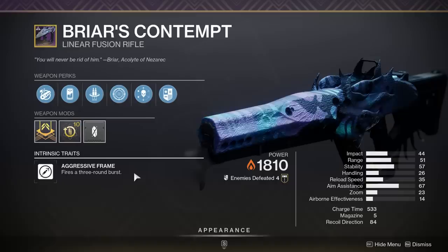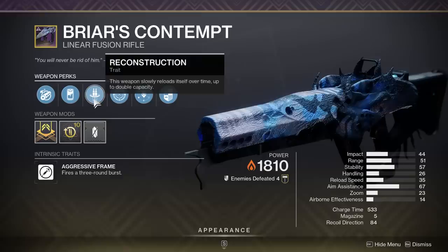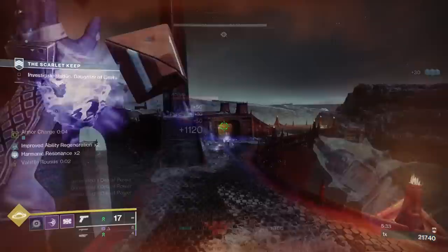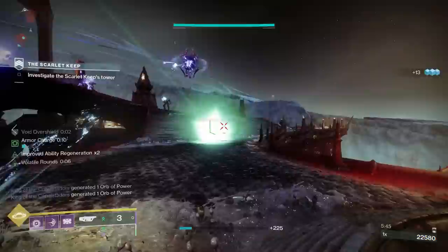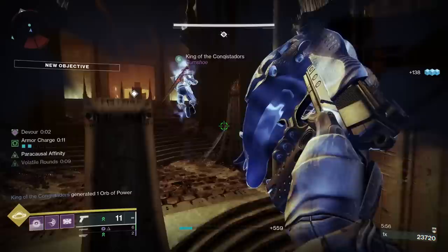Another absolutely crazy weapon with Reconstruction is the raid linear fusion rifle, Briar's Contempt. Importantly, this is the first and only solar aggressive frame three-round burst linear in the entire game, and it can get Reconstruction — doubling your heavy linear fusion rifle magazine. Aggressive frame does even more damage than your traditional linear. This would already be nuts just with Reconstruction plus something basic, but as you can see, it can get something like Frenzy to actually increase the damage. Reconstruction plus Frenzy on the first and only aggressive solar linear — this is one of the most desirable PvE weapons in the entire game.